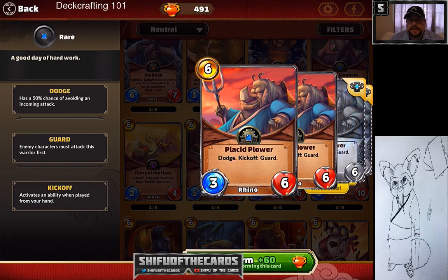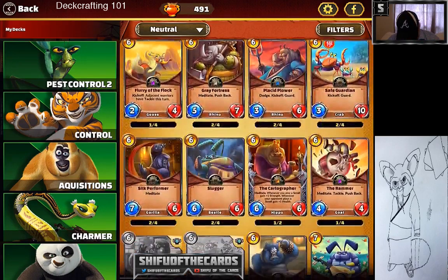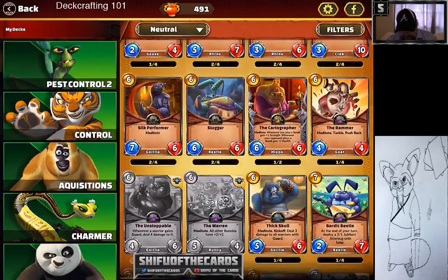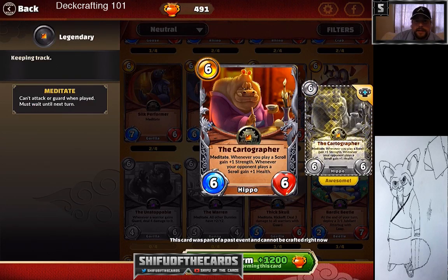Caretaken is phenomenal — every time someone attacks it, you gain two health, so you have an almost ever-living card that sponges two health every time they attack it without actually hitting it. It constantly heals you. One of the best cards in the game. Safe Guardian is one of the most common early game cards for newer players — high health pool, very solid, great for starting out in control.